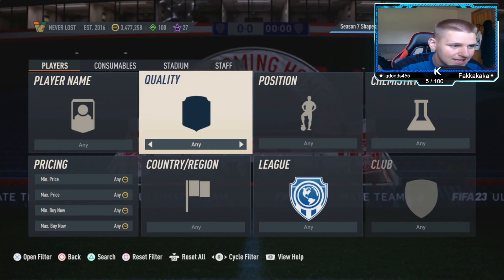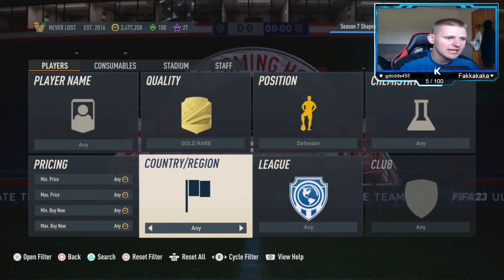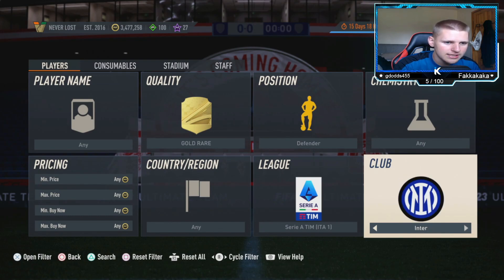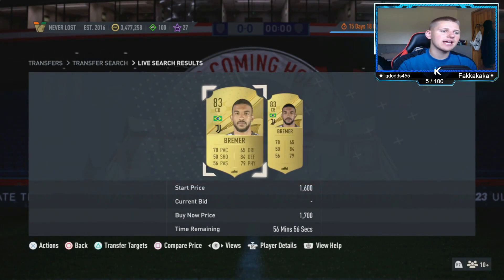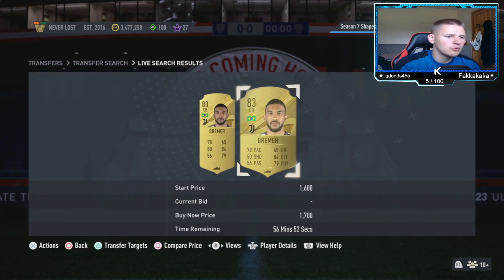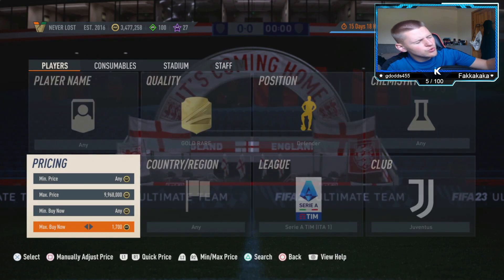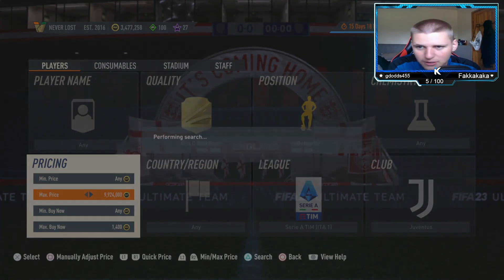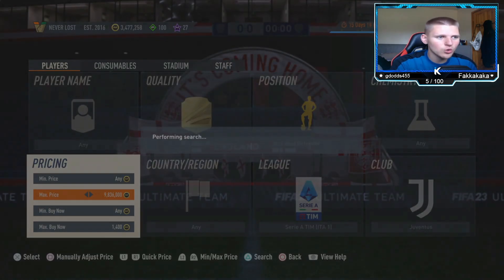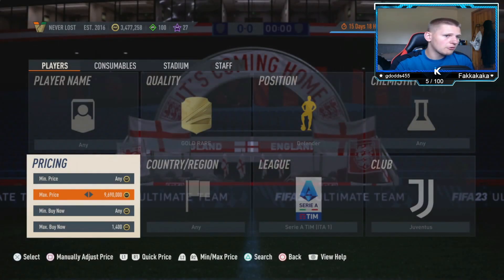Now for the second method — the low budget one. It's a gold rare filter: position set to defender, chem style any, nation any, league set to Serie A, club set to Juventus. Find the max buy-now price — they were about 1.7k last time I looked. You've got Bremer. You'll lose about 85 coins on tax, so go down about 300 coins. Anything picked up for 1.4k and sold for 1.7k gives around 215 coins profit per card.